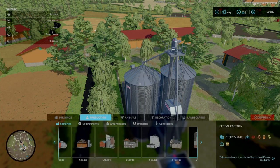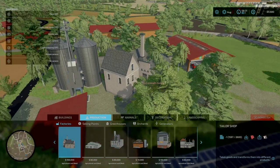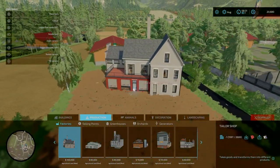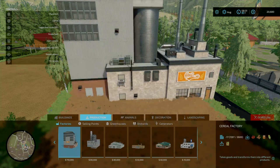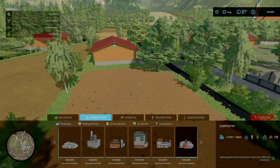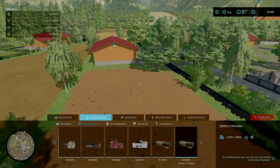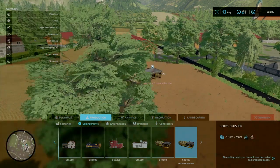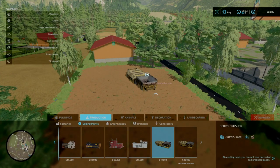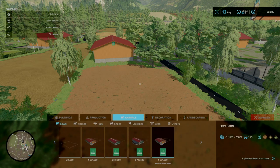Under productions, there are some custom triggers as well as base game stuff. With the productions, costs are the same — production rates appear to be exactly the same as base game. Same with the rock crusher — nothing unique. Nothing under greenhouses either.